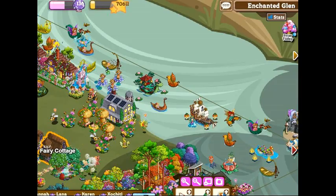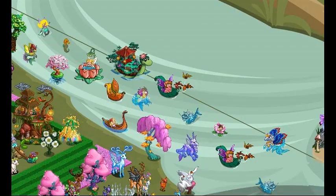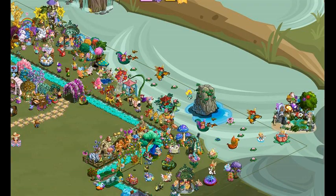Enchanted Glen: Raiders smuggle ship, mermaid water pond, leaf boat with fairy, and turtle island.